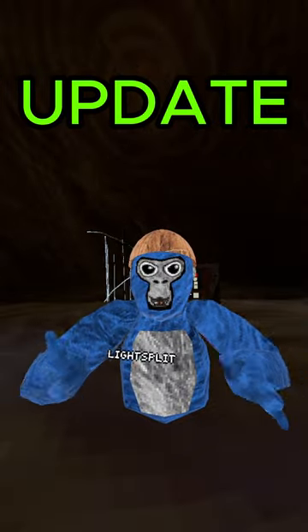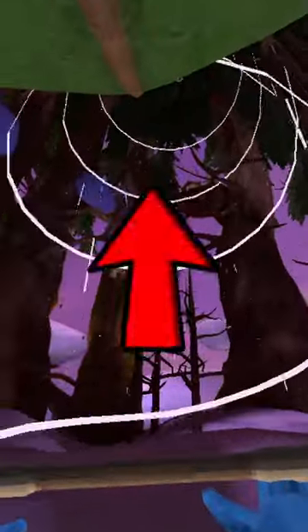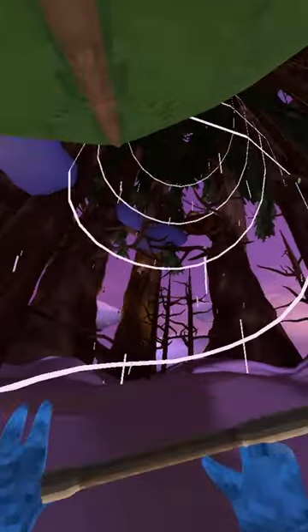How to fly in the new Gorilla Tag update. First off, you need to know that rotating your hands does nothing. Also, you want to be pointing up when you hit this wind tunnel to go all the way to the top.